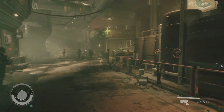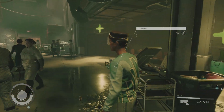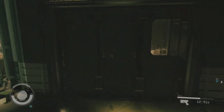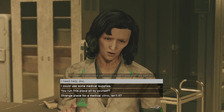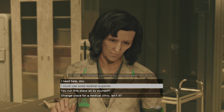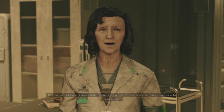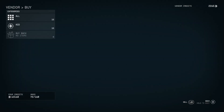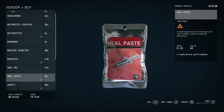Upon exiting, the first shop you'll see is the med bay. Pretty straightforward — you'll be able to get medical supplies from the vendor here. We'll take a quick glance at the available options here.